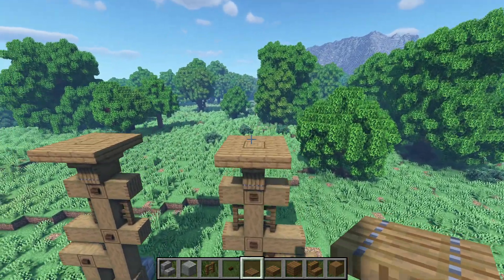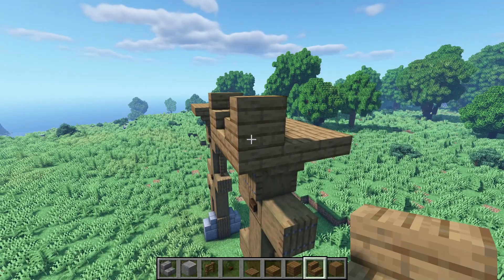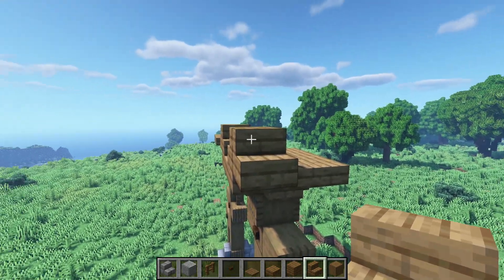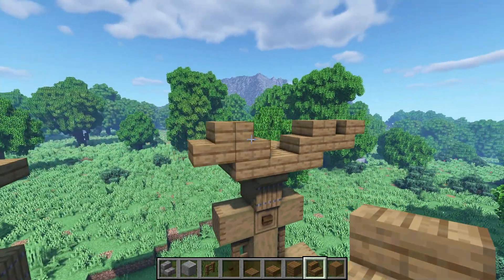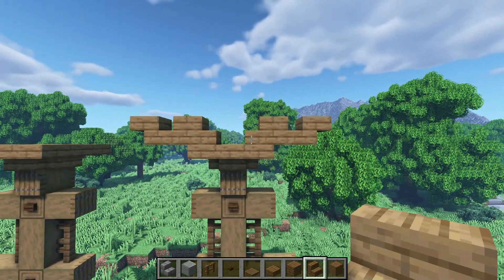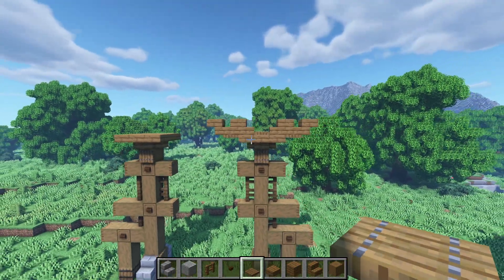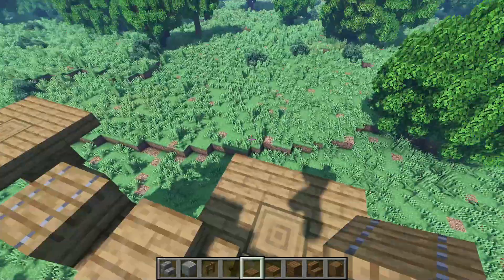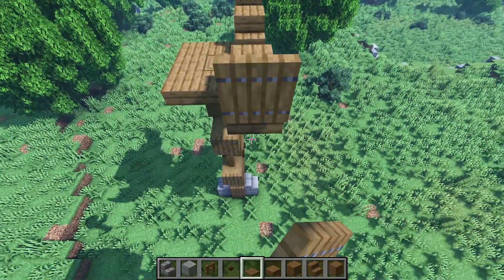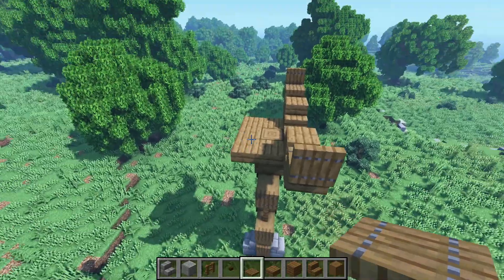Next, place a stair over here, another one on this side, another stair against this one, and another one against this other stair on this side. Place one against this stair as an upside down stair, just like that. I know this is a bit confusing. Another upside down stair against this one. Then get some trapdoors — place one underneath this stair, another one on this side, and another one right there. Now place a trapdoor here, trapdoor here, then a trapdoor against this one and close it off. Let's do the same thing in the back and also the back of that one.